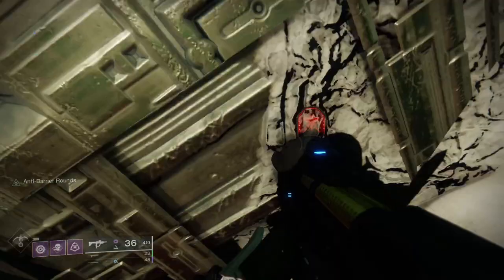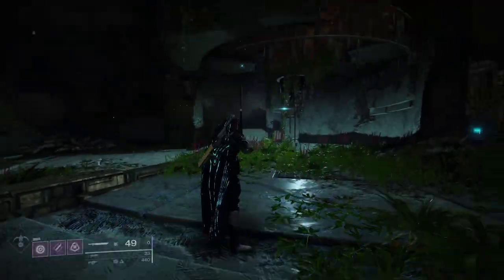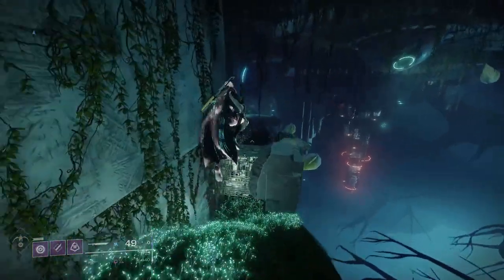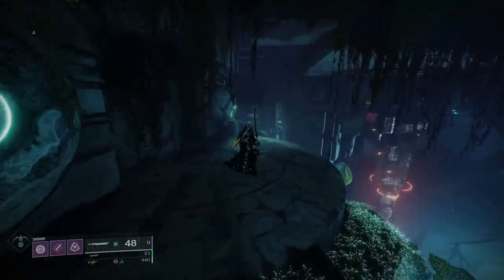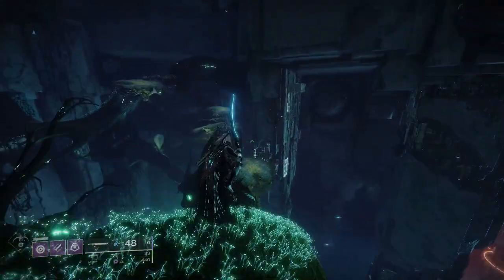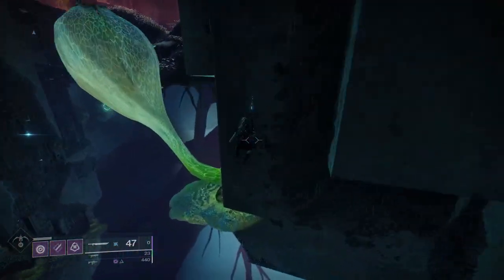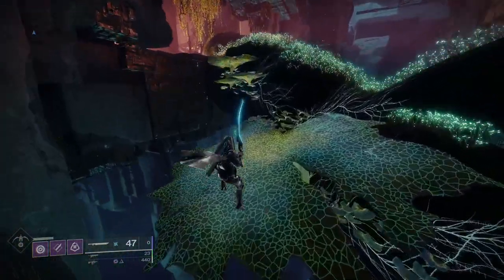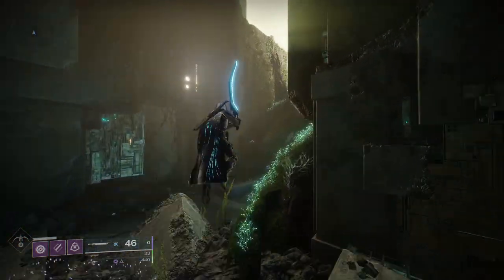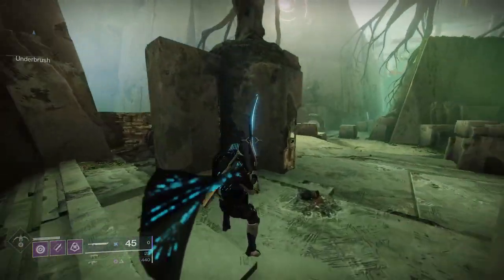You drop down, spawn at the area below, and finish out this Hunter skip with just a sword and Stompies. It's the same as with Warlock Dawnblade — utilizing this left-hand side area. It's useful in that you don't have to worry about what resources you have to make it happen, because it's super easy. Utilizing the Hunter jumps spread out gives either speed or height for sword swiping. That's the first Hunter skip done.